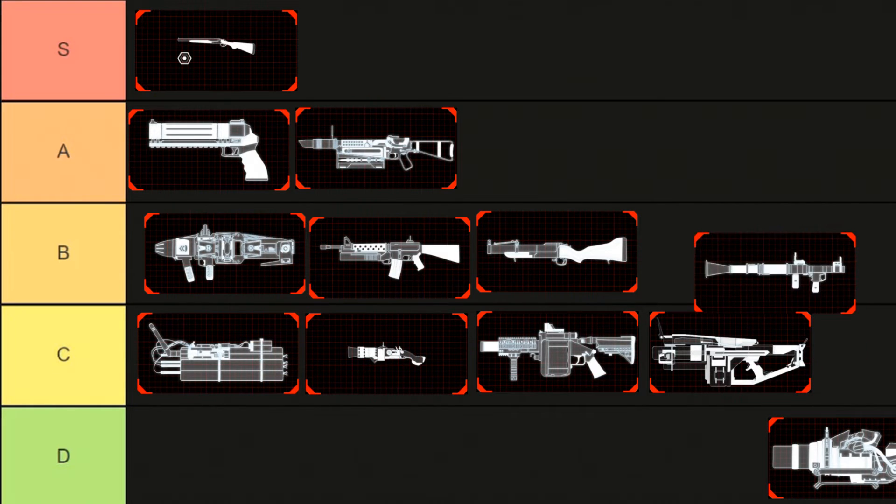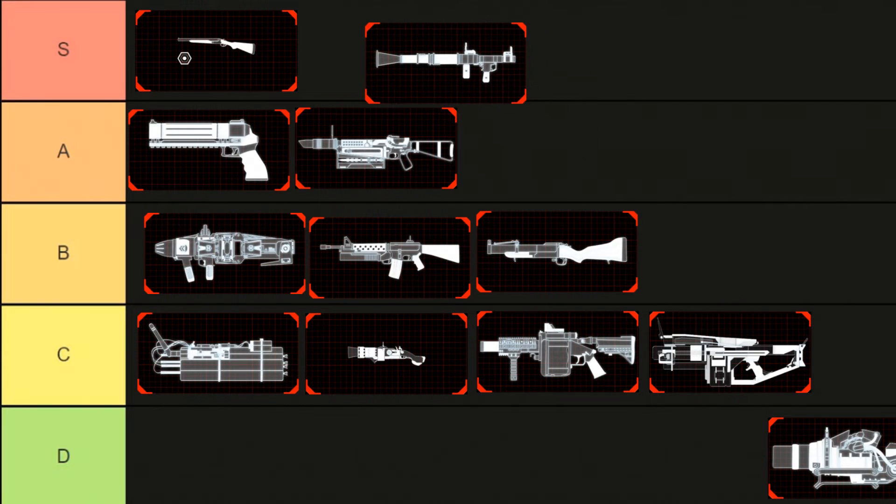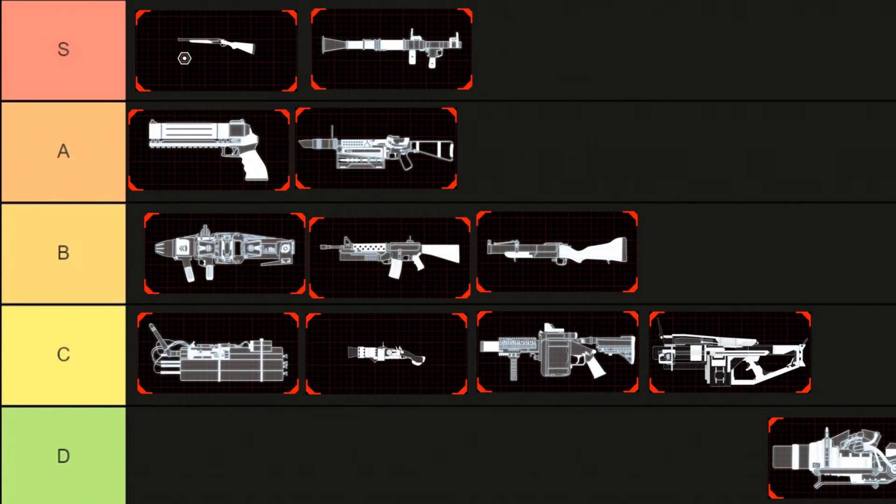Speaking of weapons I use all the time — the RPG. I don't think anyone's going to question why I'm putting this at S tier. I do remember someone saying the Seeker 6 is better than the RPG in every way, but I don't know if that person was trolling or not. You just can't beat these two weapons. If I'm playing the demo I usually just go for the Holy Trinity: HX, Kaboom Stick, and RPG. Sometimes I'd swap the RPG for the Seeker 6 but that's about it.